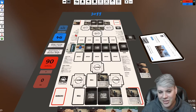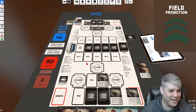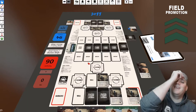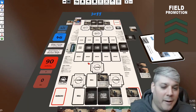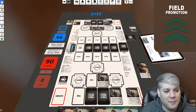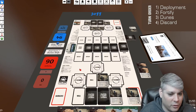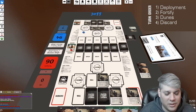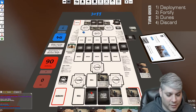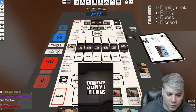Jeff has revealed a Wastelander and is only going to spend enough to purchase it — he's definitely going to beat me this game, he already knows what he's doing. He's abandoning one of his cards and Field Promoting because that card had Field Promote. His turn is over, the next card from the group gets burned, and it will be my turn. Play continues like this for the rest of the game.